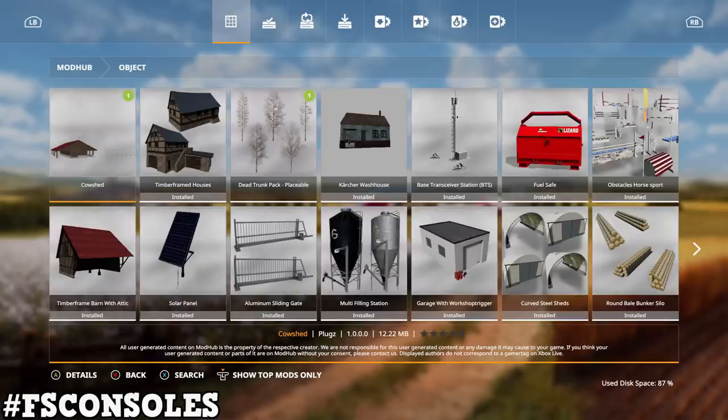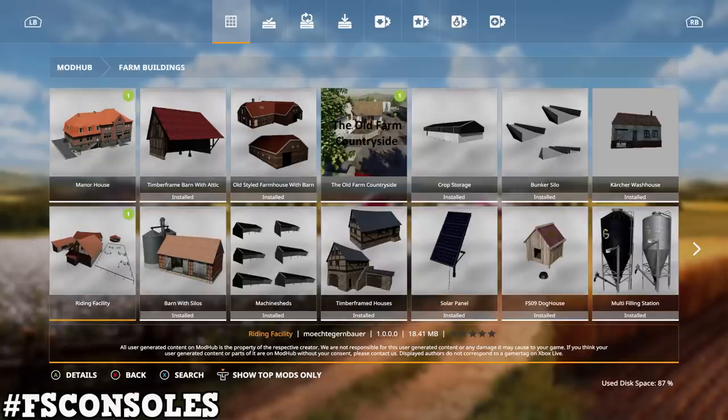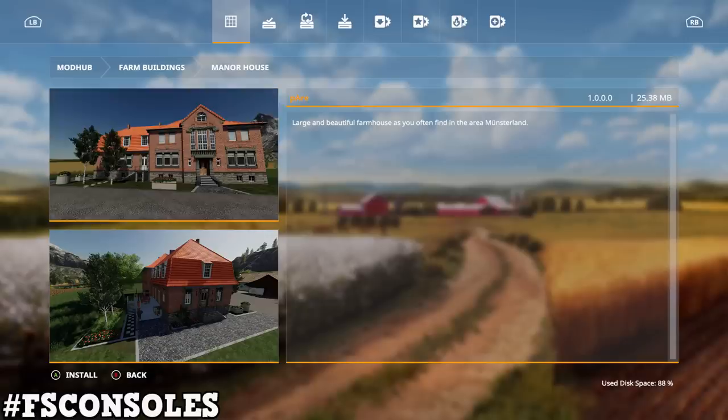Under objects, we have the Cow Shed by Plugs — Cow Shed with Big Willow — priced at $100,000 with a capacity of 50 cows. We also have the Riding Facility by Mojia, which offers professional work for horse and rider. The large hall is 20 by 60 meters, with a dressage area, jumping course, lunging hall, and a stable with adjoining paddock for up to 12 horses. We also have the Manor House by Prairie — a large and beautiful farmhouse as often found in the Munsterland area.